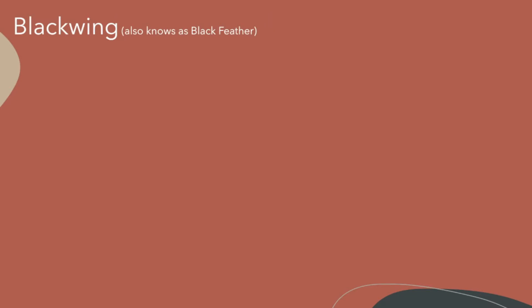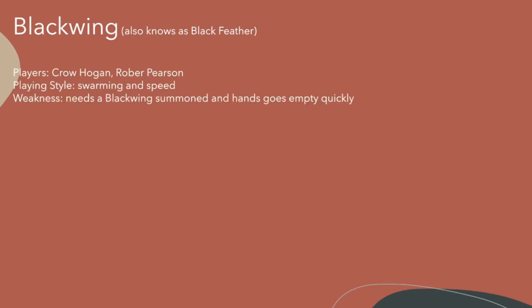Blackwings are also known as Blackfeather in the OCG, with the initials BF in the name. Anime users are Crow Hogan and the later Robot Person. Playing style is based on swarming and speed. They are not the fastest deck — there are decks that are faster — but they're pretty fast.